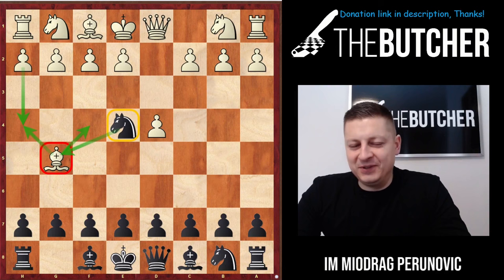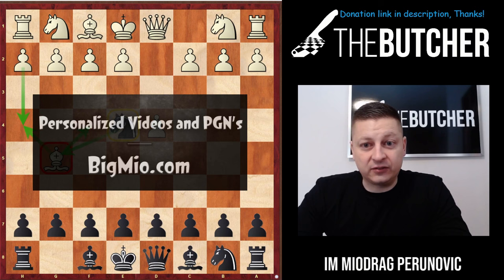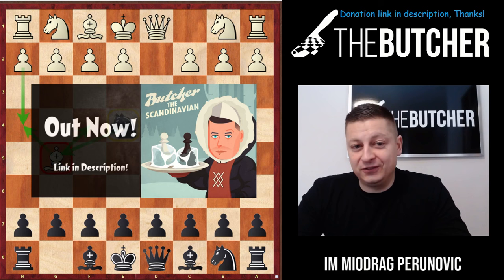Hello guys, it's been a while and time for a new lecture. Today I want to explain how to play against the extremely annoying and always very difficult Trompowski from Black's point of view.